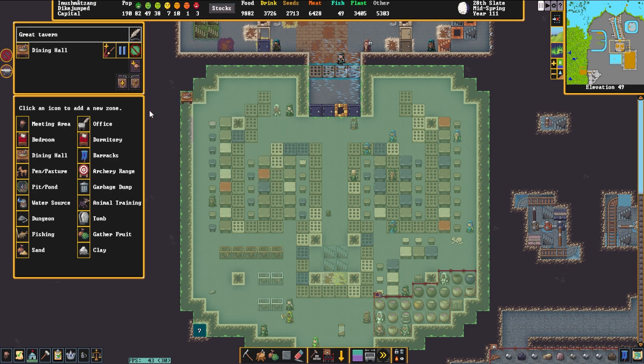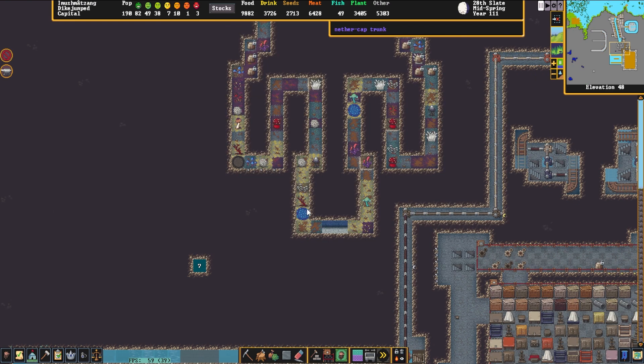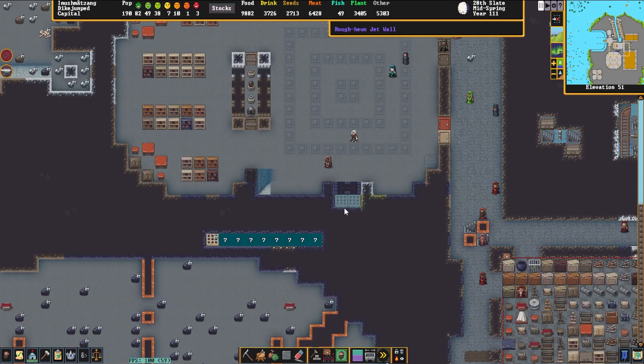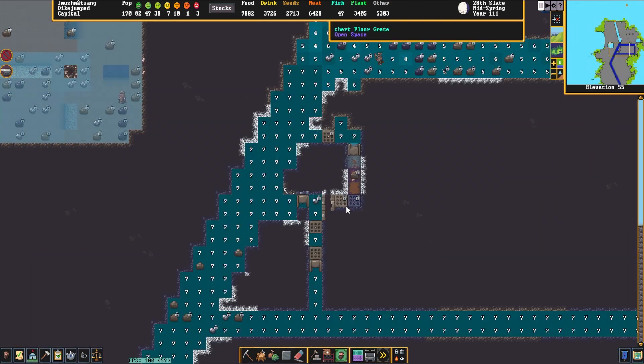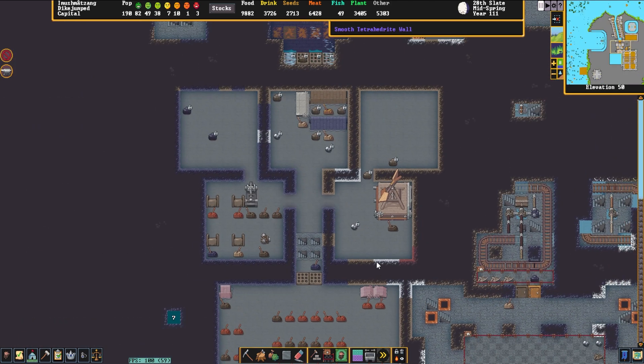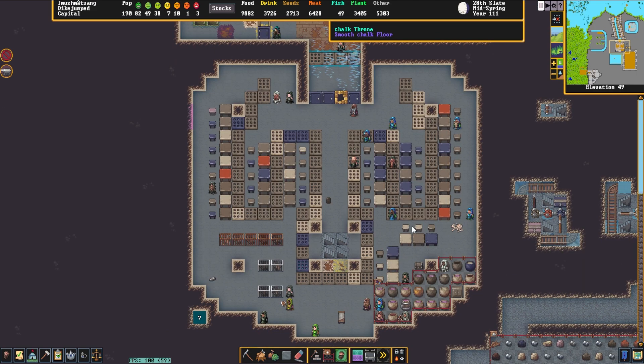Now this dining hall is very, very well put together — very pretty looking. I love how there obviously was some sort of plan at some point to bring the waterfall in through this way, but it seems to have failed or something, because it clearly doesn't actually go in that way.